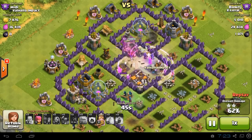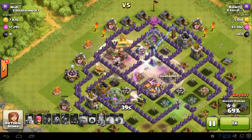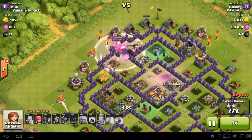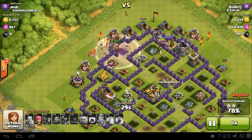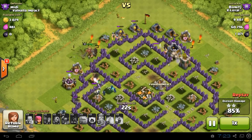The higher the troop levels, the higher the chance you can three-star the base. A level three Pekka will do a lot better than a level one, and a higher golem will obviously be better than a level one. The base you select should ideally not have too many wall compartments, as lots of compartments slow down your Pekkas and give defenses more time to shoot them down.